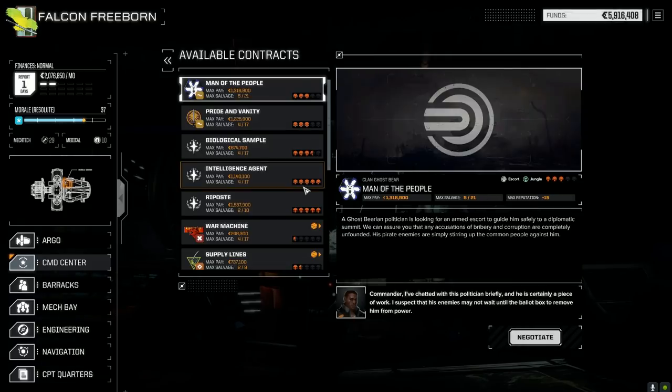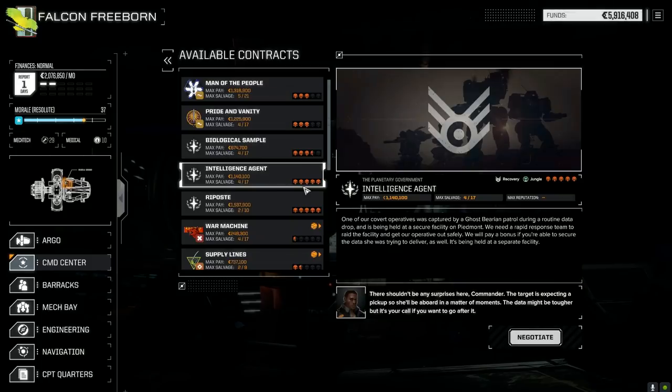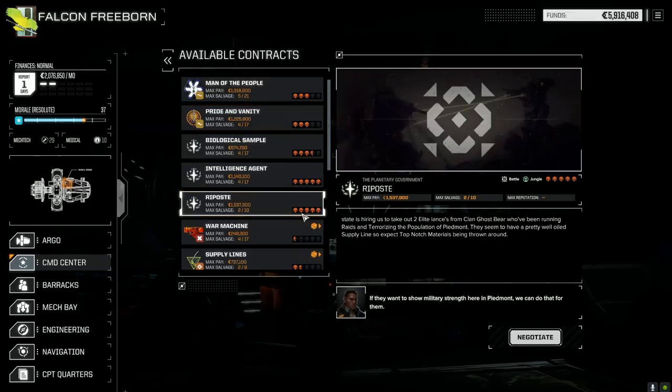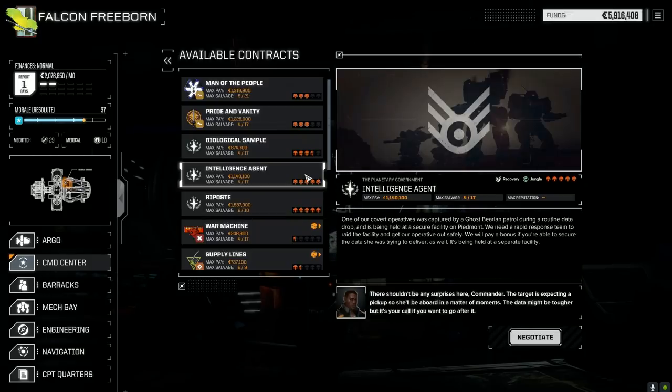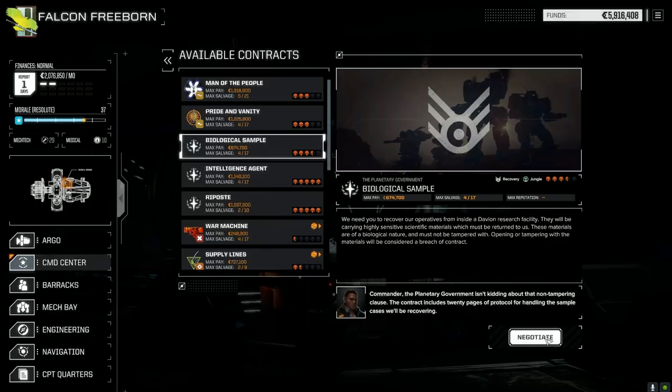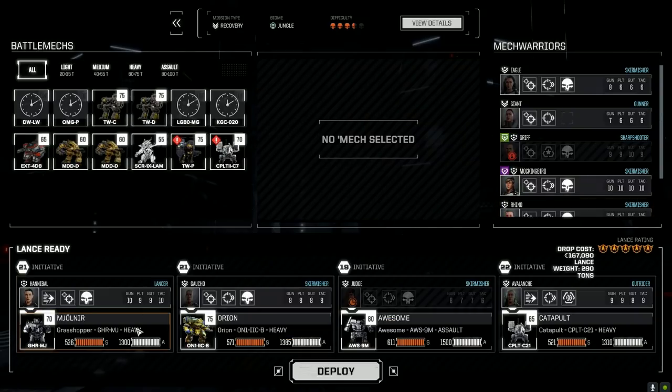There's an Intelligence Agent contract against Ghost Bear — I don't really want to go against Ghost Bear, but we might have to. There's a Davion facility at three and a half skulls. Let's start with the Biological Sample mission first — it's against Davion. We're taking our second lance and going full salvage, obviously. Going full C-bills would be a waste of time at this point.